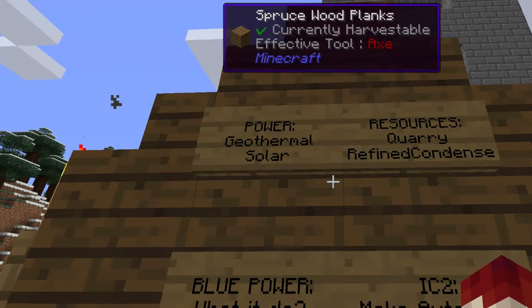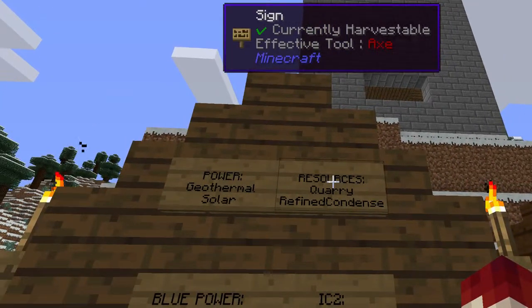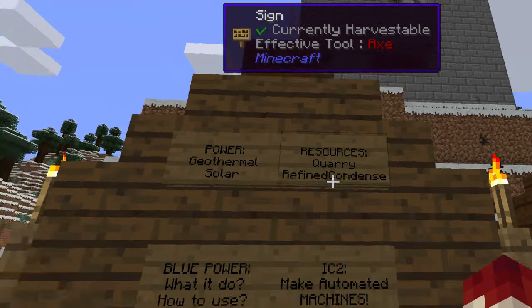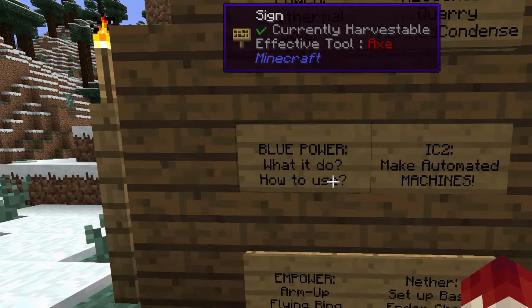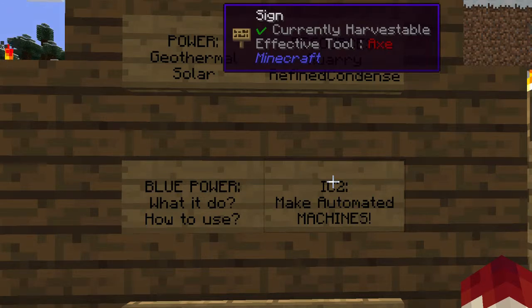Setting up power and transferring it with energy links to my resource one, which is the quarry. When the quarry is set up I'm going to use various diamond pipes to filter out stuff, and anything I don't want processed will be put into the condenser to create more stuff for me. Blue Power — I've never really used it apart from little bits and pieces, so I want to actually utilize it.